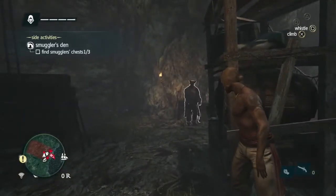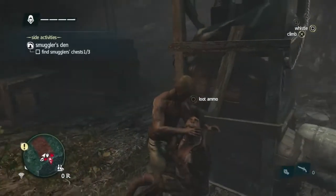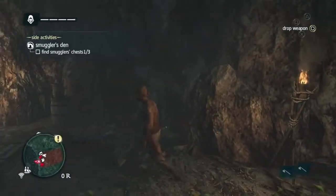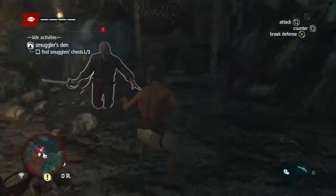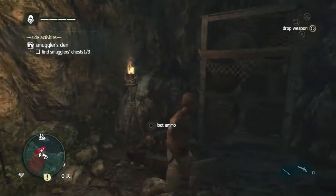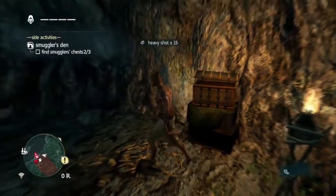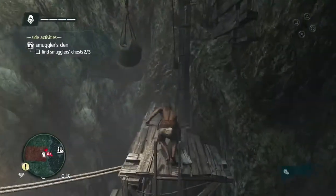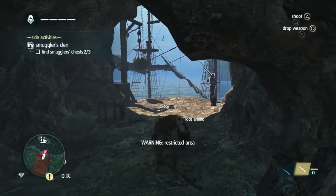Here we will utilize the whistle to take out the brute. Any time an enemy is taken out, they will drop their weapon for you to use. We are taking these guys by surprise and using their own weapons against them. Using just your fists keeps things quiet, allowing you to take advantage over the second guard.